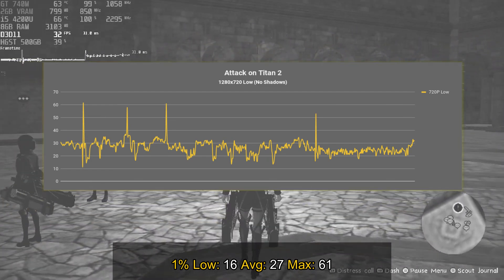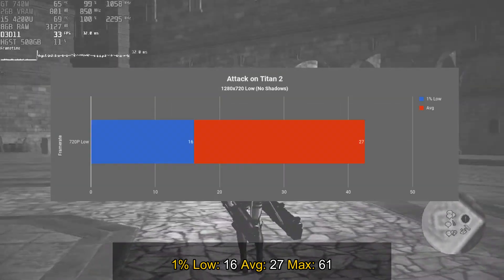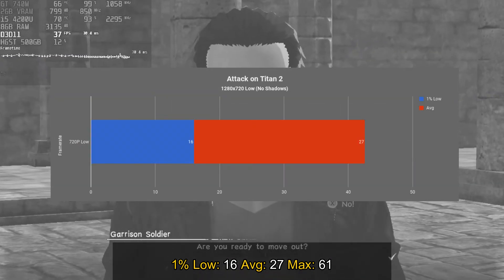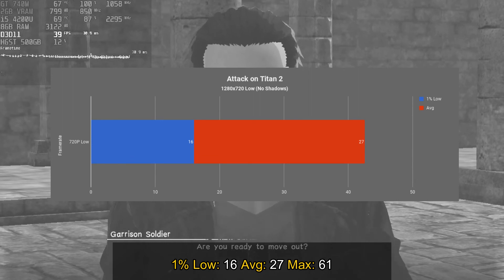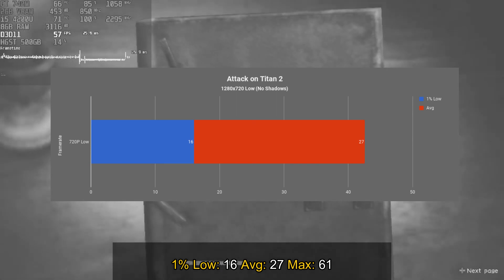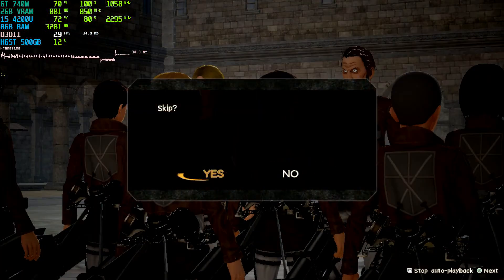However, every time you slice off a Titan's limb, the framerate drops to something like 12 or 13 frames per second — the 1% low shows 16, but I can assure you the game does drop to around 15 frames per second every time you slice a Titan, because there is blood all over the place when you do it.